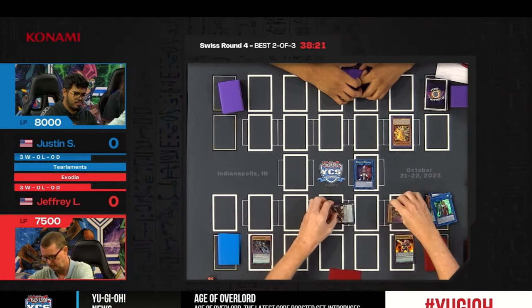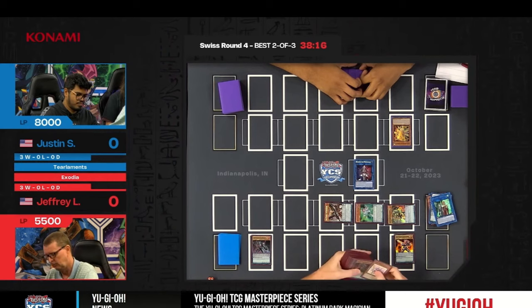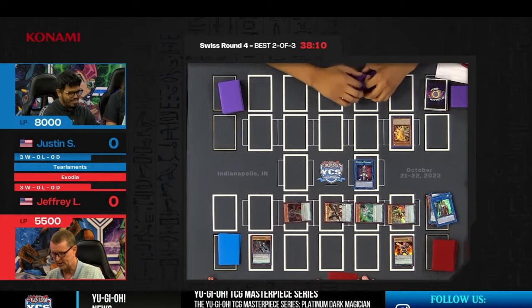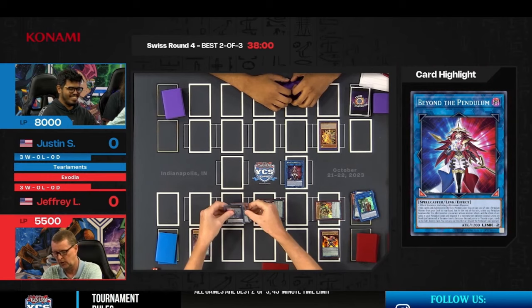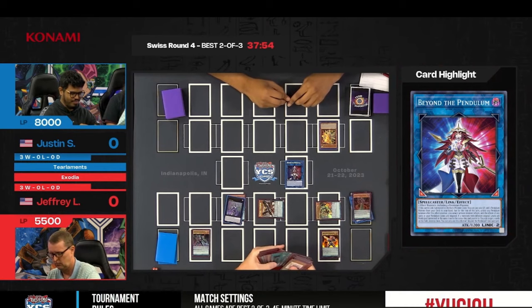He's unlocked his true potential. Harmonizing's effect summons another magician from the deck — it's Purple Poison. That's a lot of monsters. Jeffrey knows exactly what he's going to do now; he's hit the familiar point of the combo he's practiced countless times. That one interaction required him to recalibrate a little, but the first Exodia piece has made it into Jeffrey's hand.